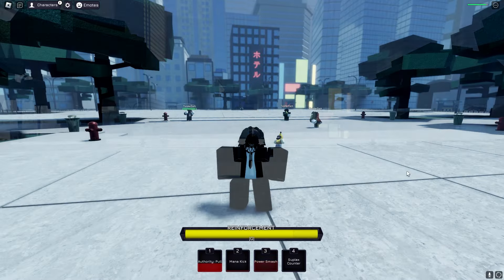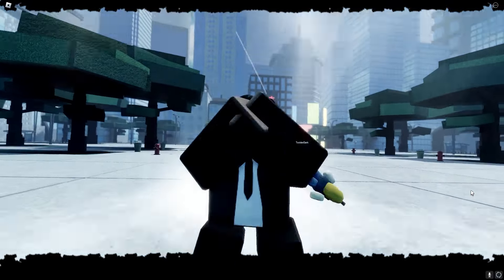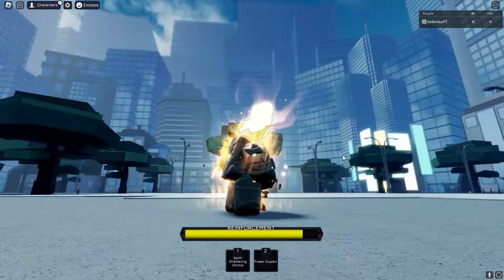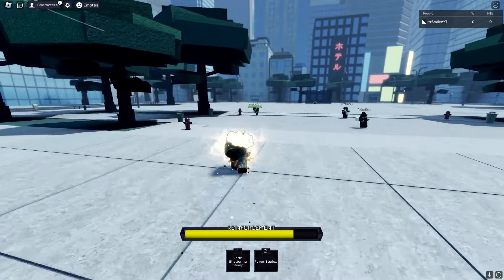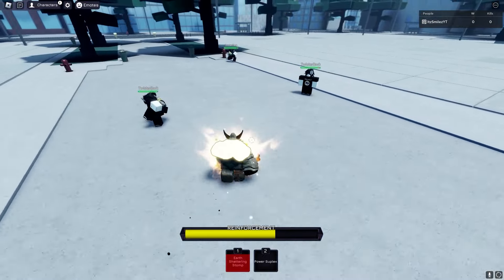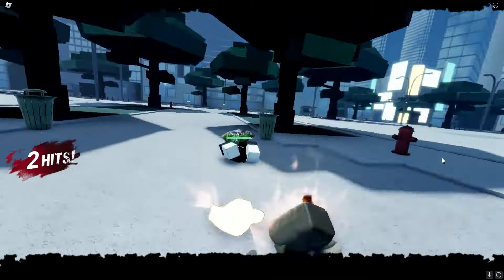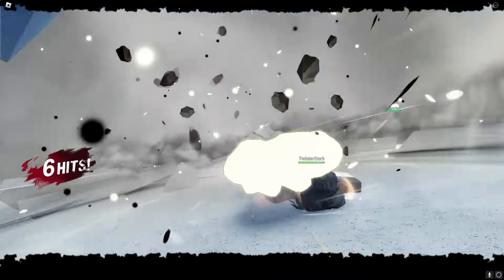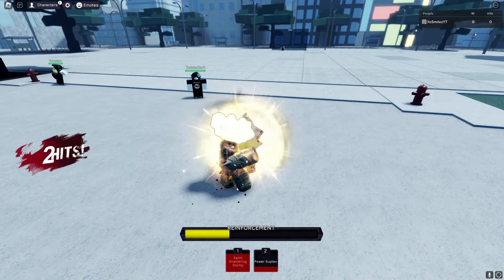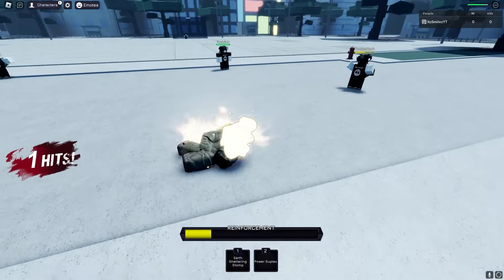That is the base skill set for the Goliath. I'm going to get the awakening bar out so we can use Reinforcement. Now we've got the awakening — I'm going to show the cutscene and the moves for it. The cutscene is really cold, not gonna lie. I'm more hyped for the Shadow Monarch's scene though — can't wait to see what they cook with that. This is the Goliath awakening: you've got Earth Shattering Stomp and Power Suplex. The AOE is huge. Power Suplex right there — and here are the M1 sounds.